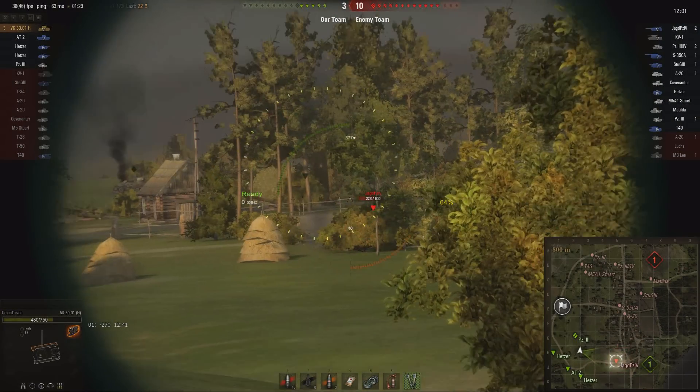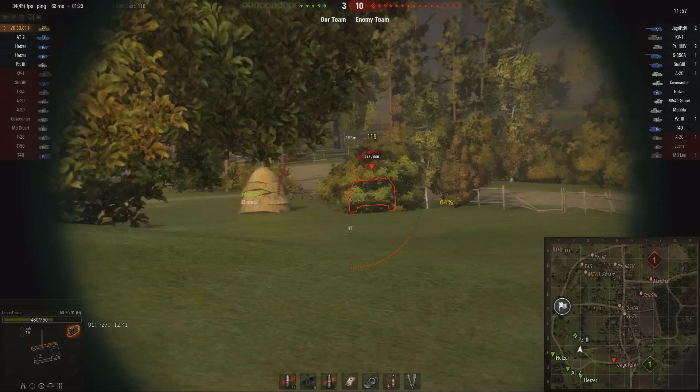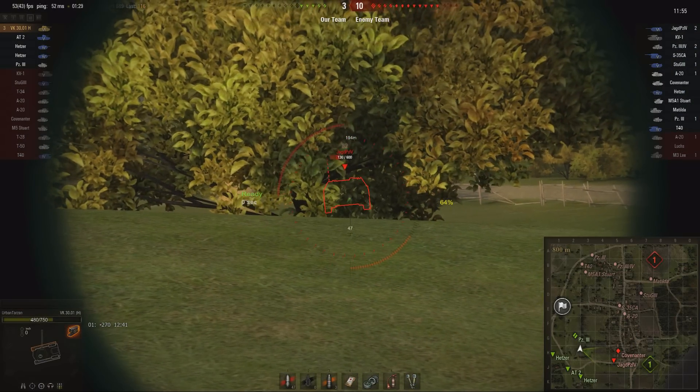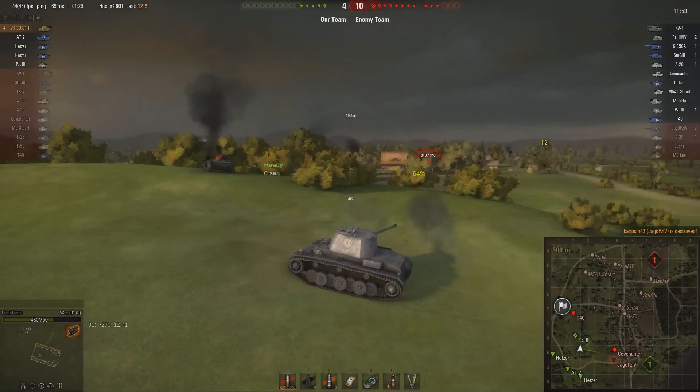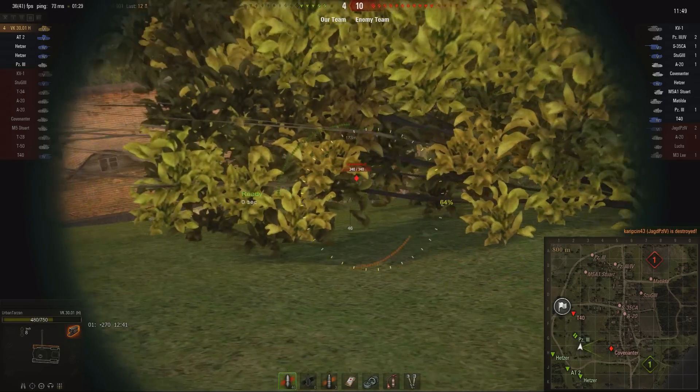Everybody left on the team is just confined to this little corner of the map. Boo! Jagd Panzer 4. So he moves up so that only his turret is showing and nails the kill - kill number 4. Then there's a Covenanter.